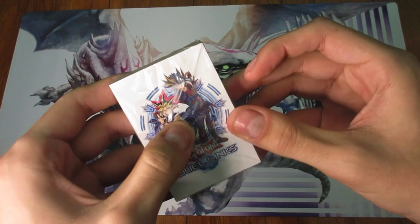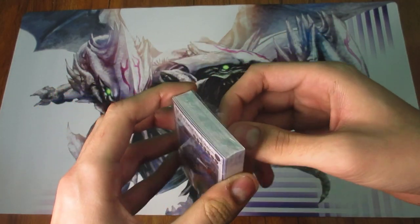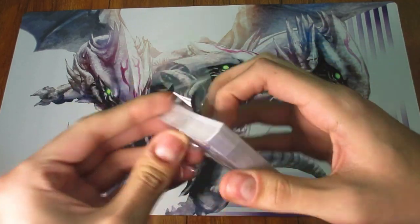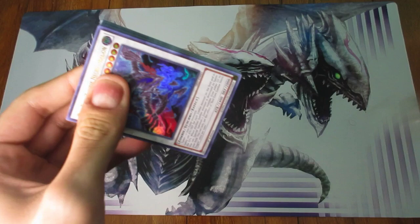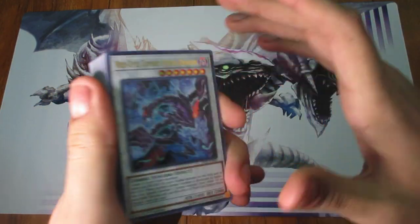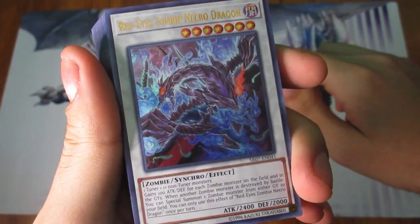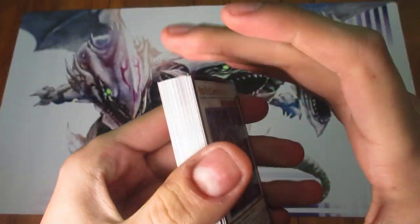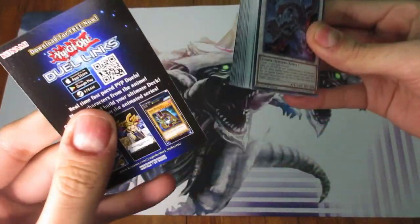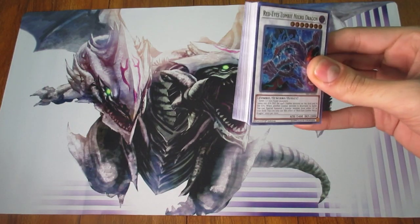And then the very last thing of course is the actual cards themselves. We are going to go ahead and take a look at what this contains. Interestingly enough, despite this being a 2018 deck, the cover card is actually a Synchro. First of all, we're going to get rid of this Duel Links promotion — I'll put that off to the side.